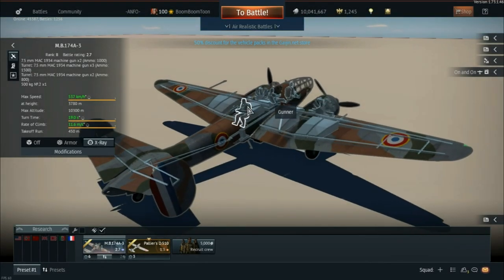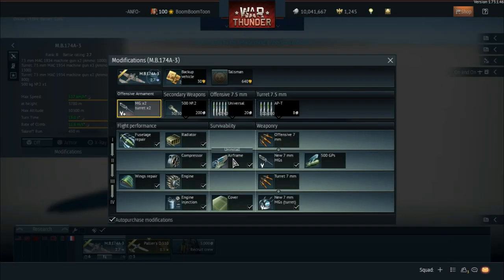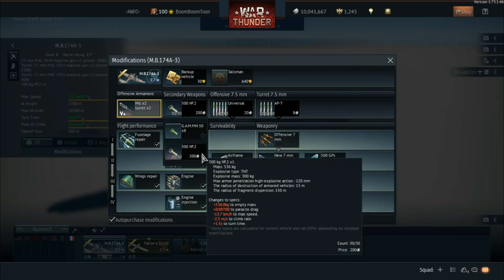The way I would describe the MB-174 is that it fills a very similar role to one of the British premiums, the Hudson Mark V. The difference is the Hudson is battle rating 2.0 and actually has a better bomb load than the MB-174. The MB-174 really struggles with its bomb load for something which is supposed to be mainly a bomber.